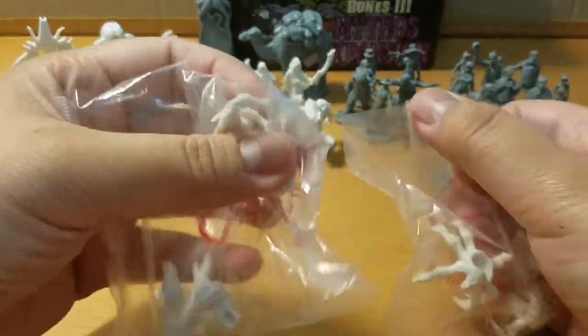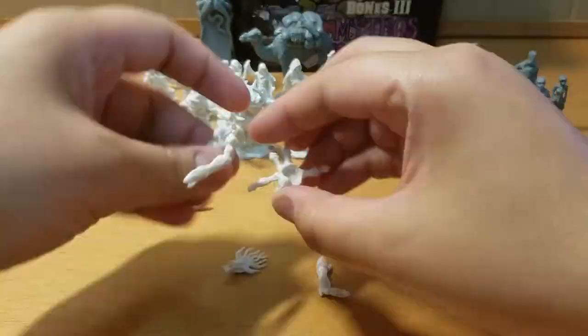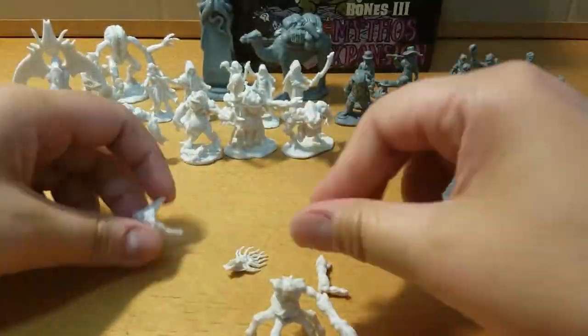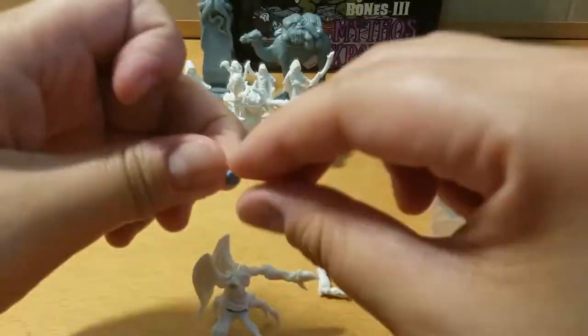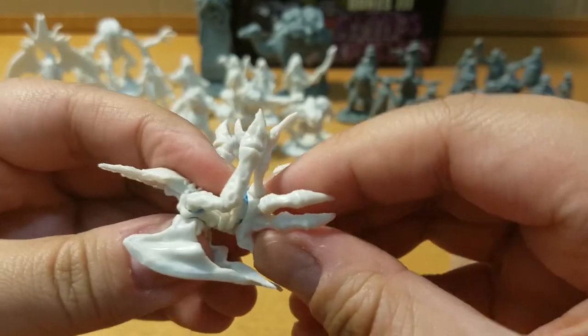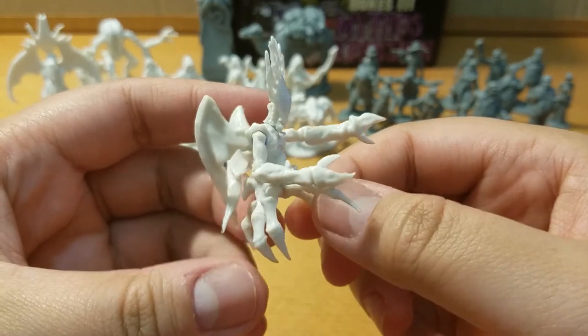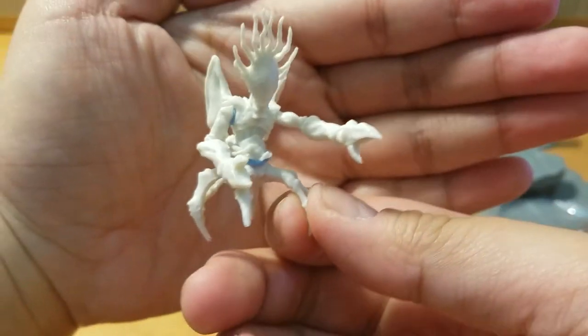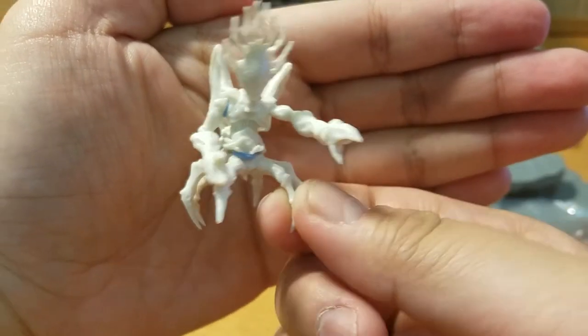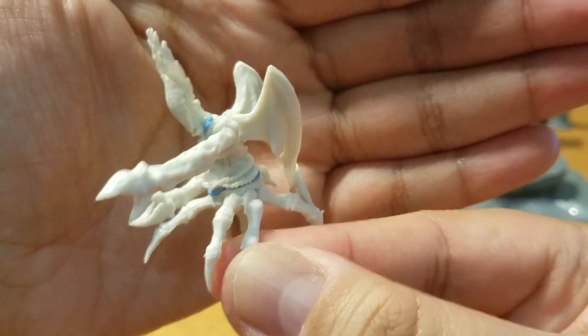And we have two of these — these are the Migos, or Migo. I'm not really sure how you pronounce it. Let me put this together — they're both the same. This guy is falling apart and definitely needs a lot of glue, lots of small pieces. Here's one of them: crabby arms, spider legs, and wings — and coral for a head. Here is the Migo, there are two of these.